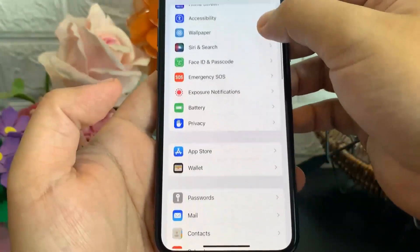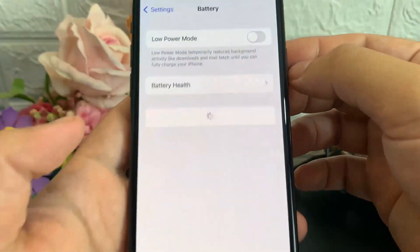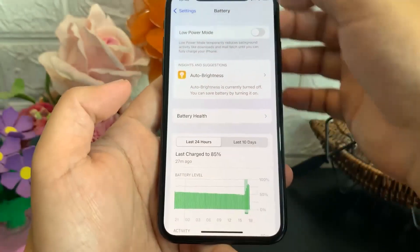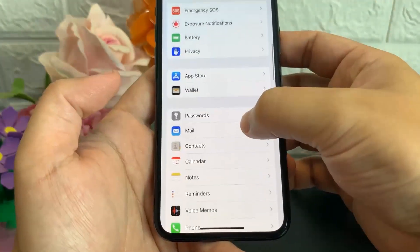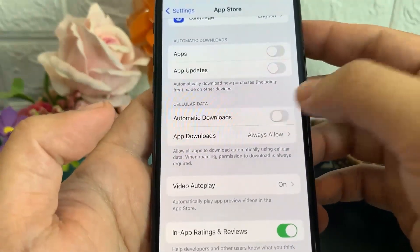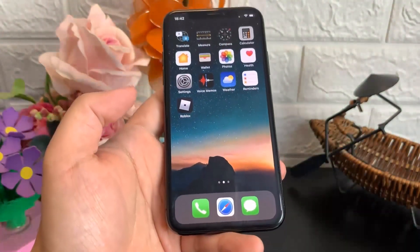Actually, my bad — you need to go back to Settings, then scroll down until you find Battery, and here you want to make sure that Low Power Mode is disabled. You do not want that on. After that, the final step here is just going to be in App Store, and then you're going to want to make sure that Automatic Downloads is on. These are the very important steps you need to do before you install it.